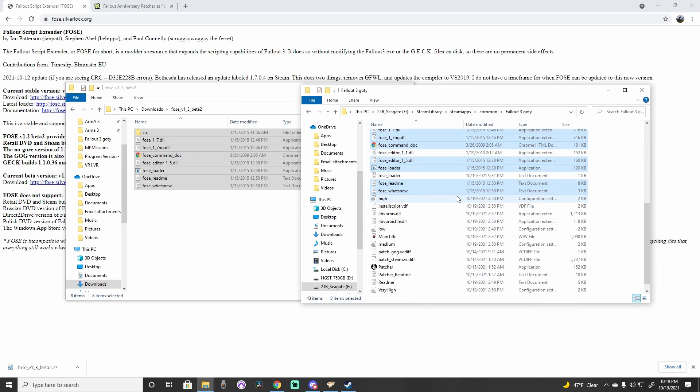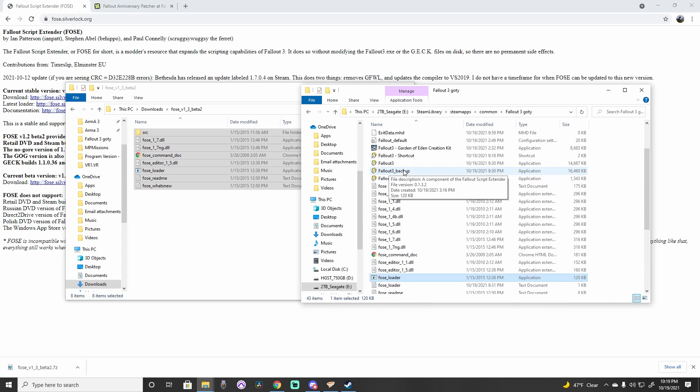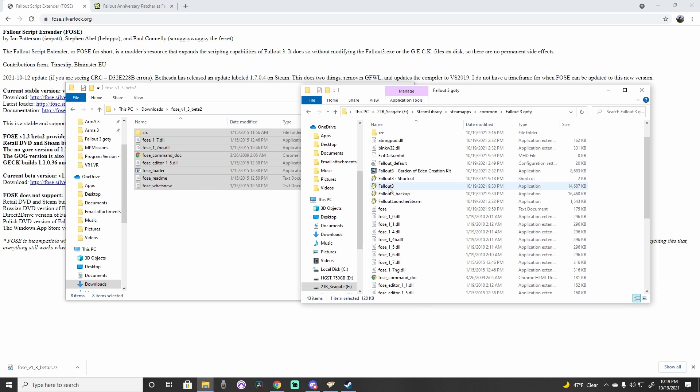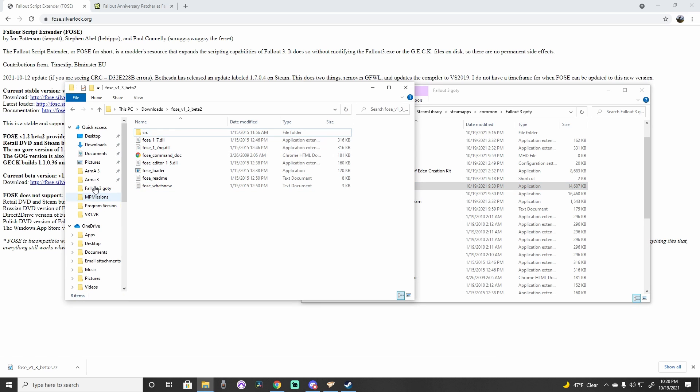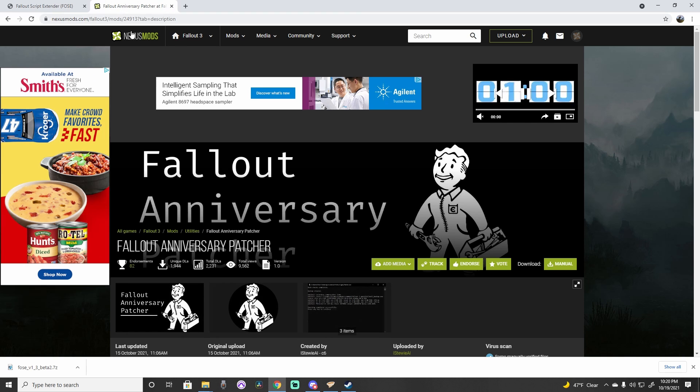The original installation of Foz requires you to launch Fallout 3 through the Foz loader. If you have a shortcut to the Foz loader, delete it. Now create a shortcut to the original launcher for Fallout and put it on your desktop. If you don't want a desktop shortcut, the game will launch just fine through your mod manager or Steam.